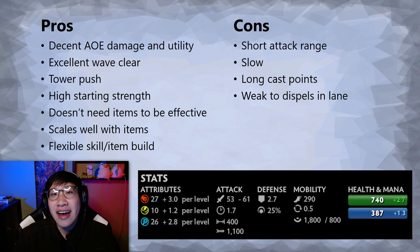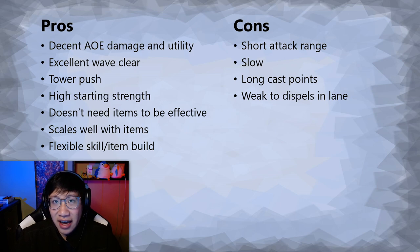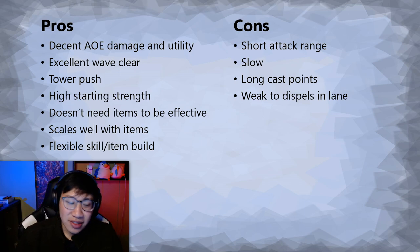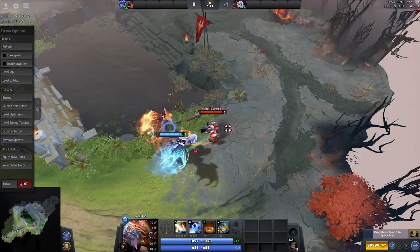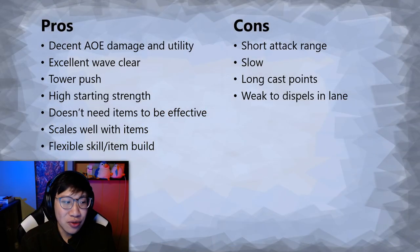Some downsides of the hero: he has a very short attack range and he's slow, which can lead you to put yourself out of position, especially in the laning stage — mitigated a little by your high starting strength, but it is hard to harass with right clicks as Jakiro. You've also got some really long cast points on your abilities. When you press Q to cast Dual Breath, Jakiro has a long animation before the spell fires, and in that time someone could cancel it with a stun or a mini-stun such as Battery Assault standing right next to you.